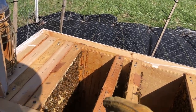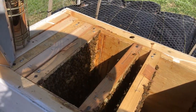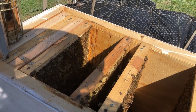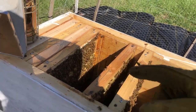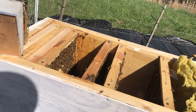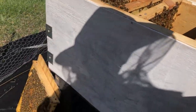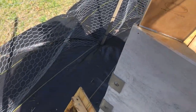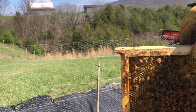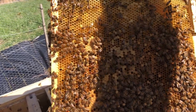See how long her thorax is and how it's sort of reddish? She's an angry little girl. I went through all of them and found her, but I couldn't find her a second time. I believe she's on this frame. It doesn't really matter — even if she were on one of the frames I'm moving to the other hive, she'll just be over there and one of the boxes will have to make an emergency queen regardless.